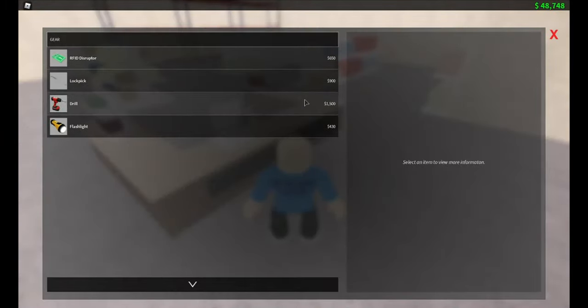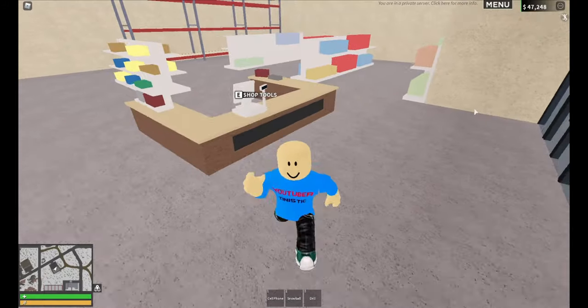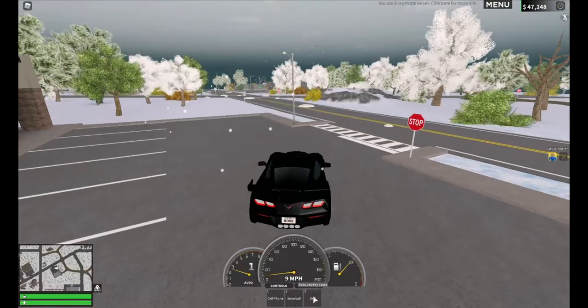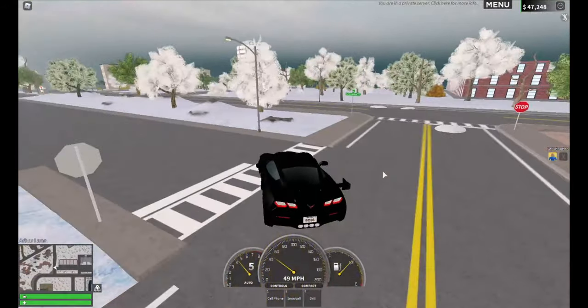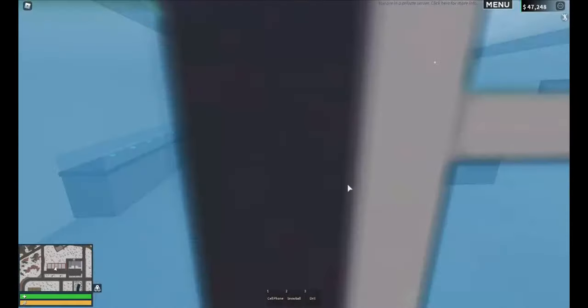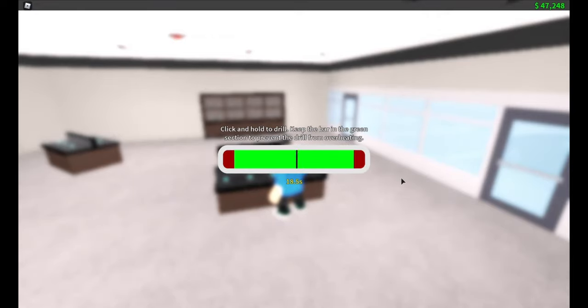You come over to the tool store here, you buy the drill, and once you've bought it you are given 4 attempts to rob the jewellery store. Then you drive over, go in, equip your drill and press E. You usually need to spam click and keep that black line in the green bit — if it touches the red bit then you have to try again.